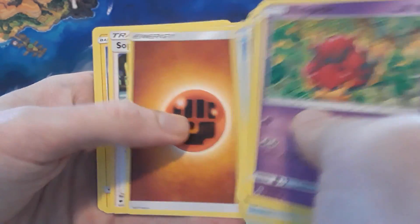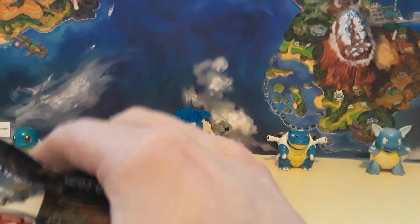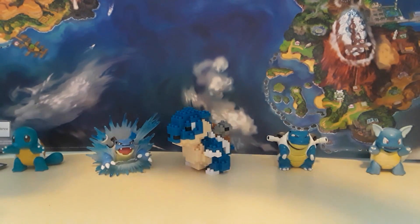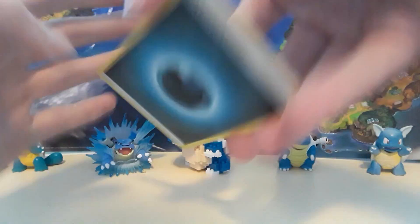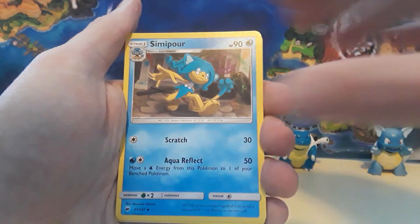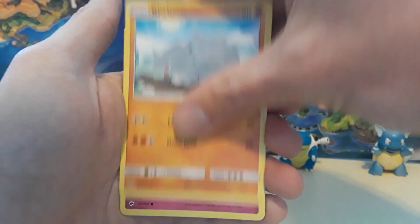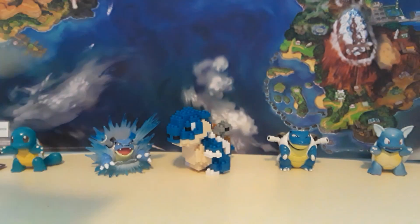Slowking, Alolan Raticate, Fighting Energy, Stufful, Electabuzz, and a Super Scoop Up. I like, with the Magnezone — they really did kind of tack on some of those evolutions, don't get me wrong. But I like them, I appreciate them. So there's a good code card for you guys. We got the four: a Dark Energy, Acerola, Murkrow, Electric Energy, Hoothoot, Rhyhorn, a Rockruff, Tangela, Tynamo, Dewpider, and then — hey! We got a Raichu Holo. What's up, little buddy?